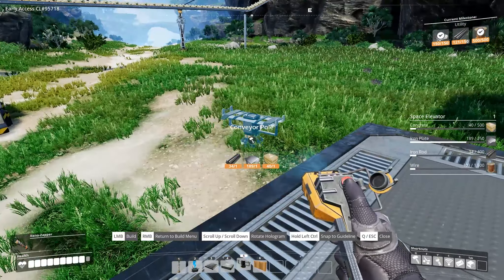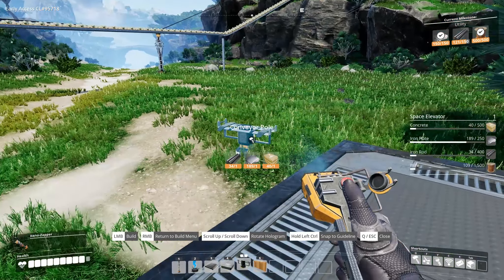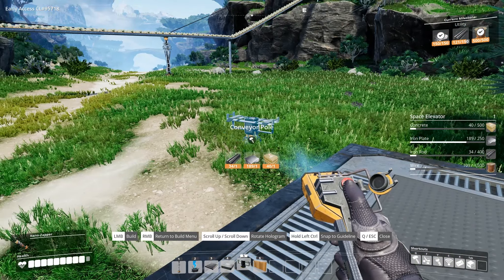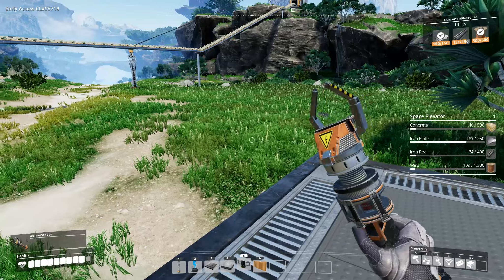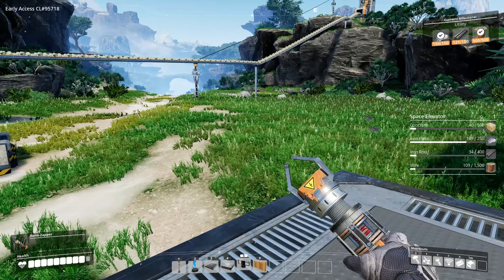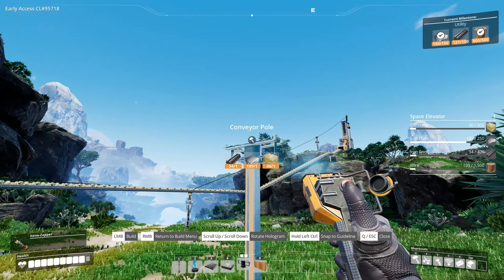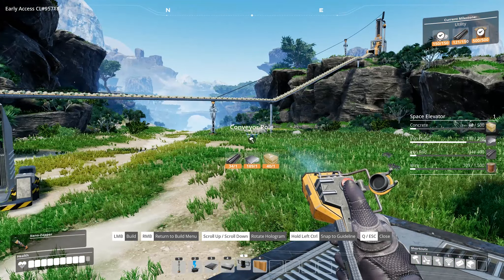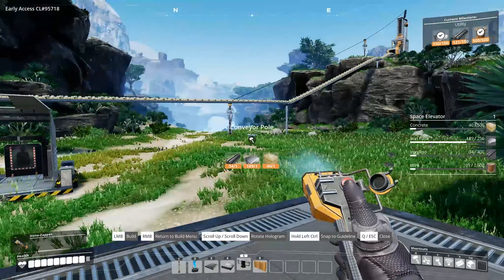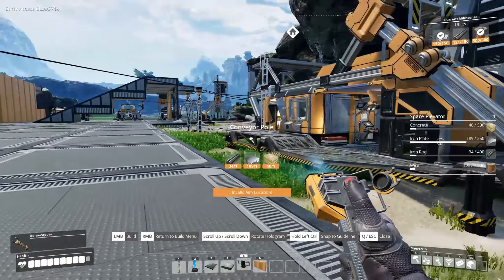I created these conveyor poles — quite easy to make. You choose the location and drag them up into multiple levels, which lets you position things however you like. In our case I don't need too many levels, but they'll become more useful later when we get the stacked version. There is a version with multiple conveyor belts in a single pole, but we're not getting to that just yet. Out of that is coming copper ore, not going into anything right now.